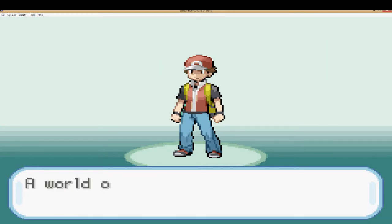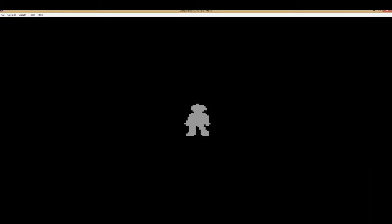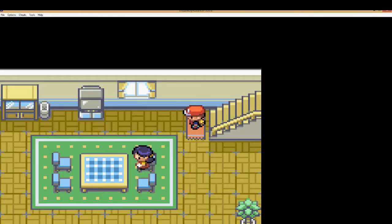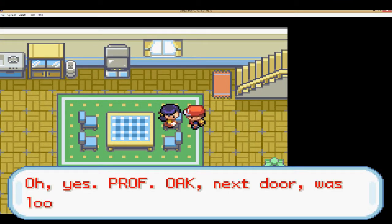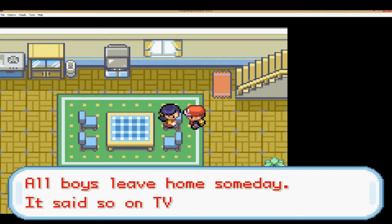Your very own Pokemon adventure — legend stuff's gonna happen and you're gonna do stuff, so go do it. Okay, thanks. Very inspiring. Alright, let's get started. Hello Mom, what do you have to say? Right — I'll always leave home someday, said so on TV. Oh really? Professor Oak was next door. Stop it Mom, I don't want to talk to you anymore.